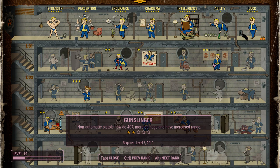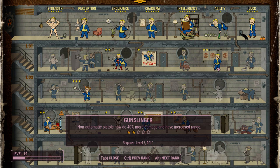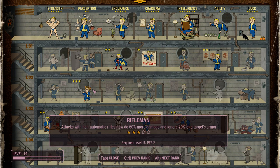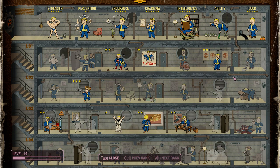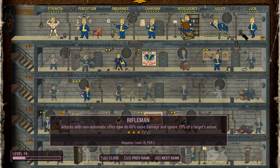You also have the pistol perk, Gunslinger, which is under Agility. This scales your pistol damage with any pistol you find in the game — specifically non-automatic, because there are automatic pistols. That brings us to Commando, which scales your automatic weapon damage. Interestingly, if you take a pistol and make it automatic, it no longer benefits from Gunslinger and instead benefits from Commando. Also note that most weapons governed by Commando can be made semi-automatic, and will therefore be governed by Rifleman.